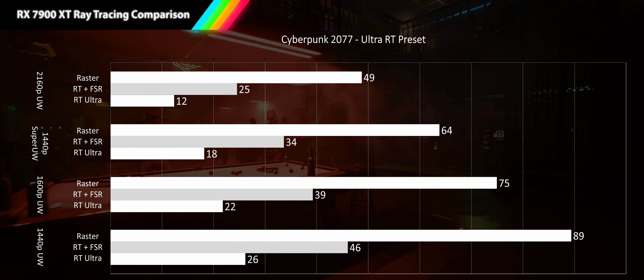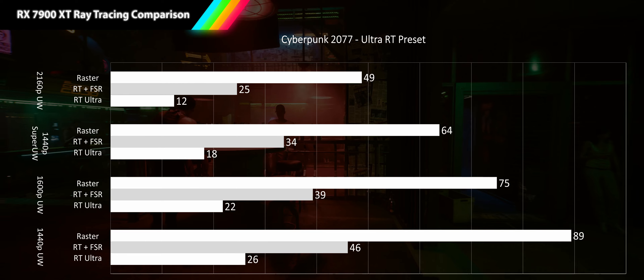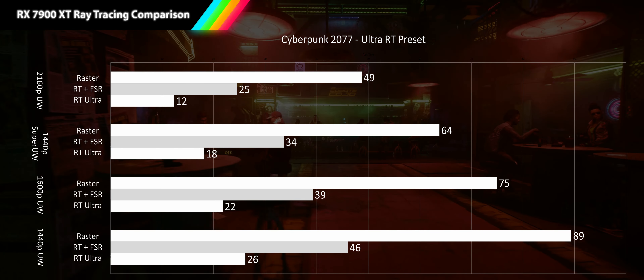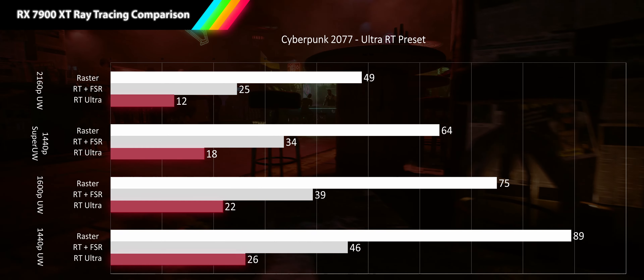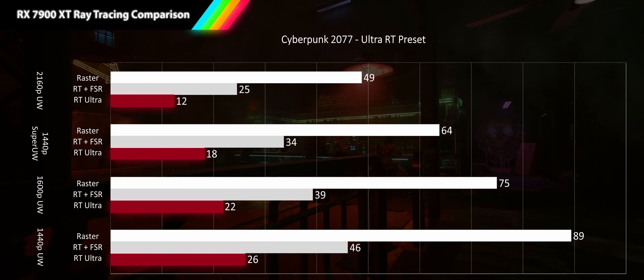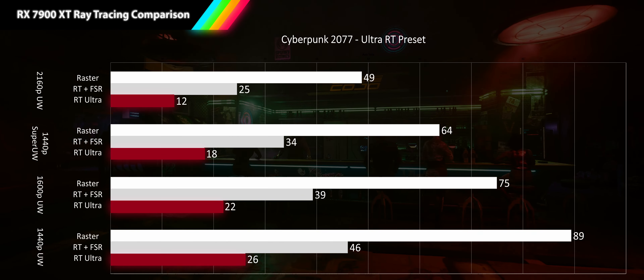The first game is Cyberpunk 2077 using the Alto ray tracing preset, which enables ray traced reflections, ray traced sun shadows, and ray traced local shadows. These effects are brutal on performance, with all resolutions running under 30% of their raw raster performance, leaving the game unplayable at all resolutions.